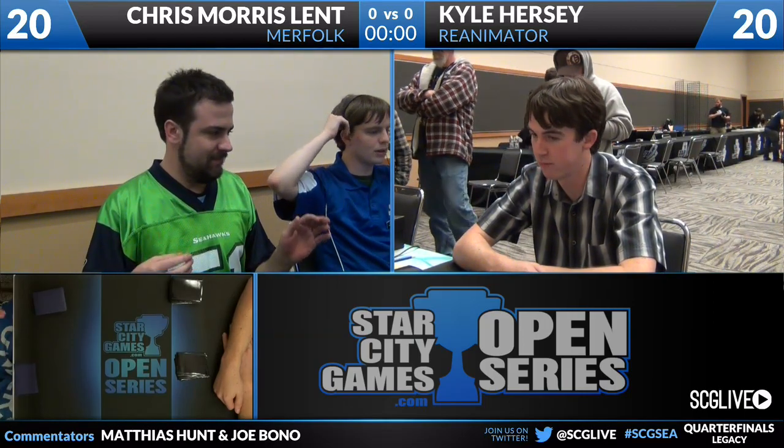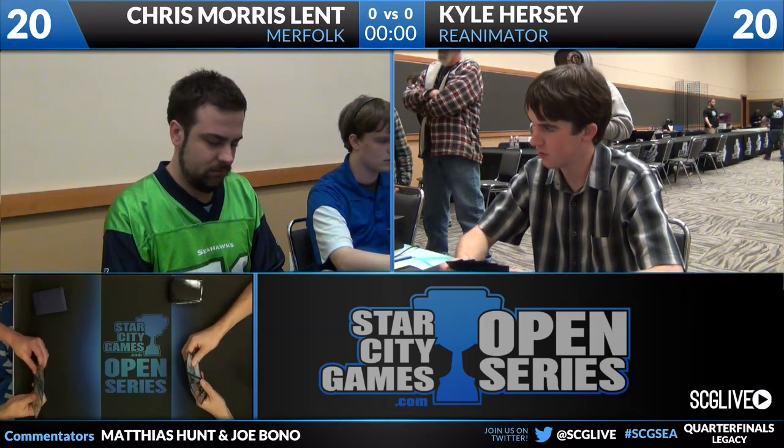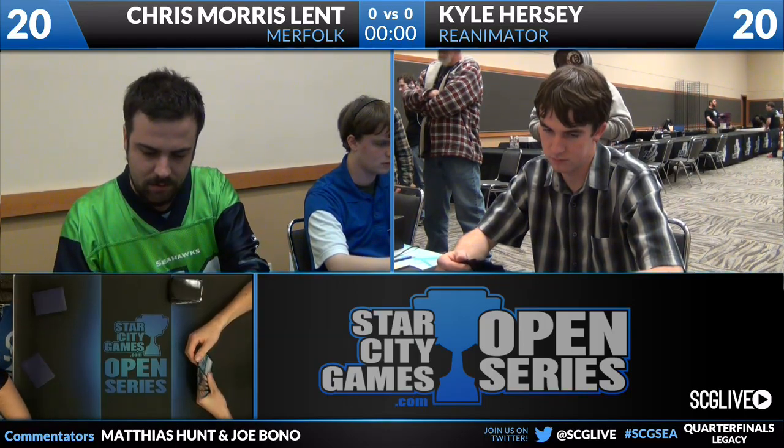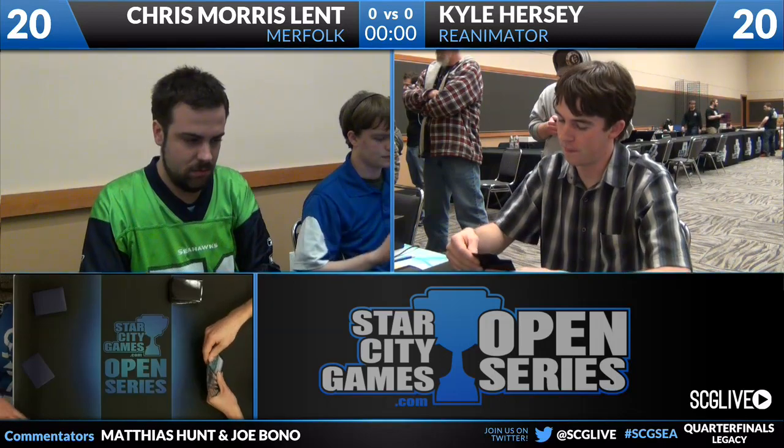He has some disruption in the form of Force of Will and Thoughtseize. The interesting thing to look at is his choice in creatures to reanimate. He has three Gristlebrand, which has become the creature du jour to cheat into play. But he also has an assortment of silver bullets: one Iona Shield of Emeria, one Angel of Despair, one Elesh Norn Grand Cenobite, one Djinn Kataxias Core Augur, and one Sphinx of the Steel Wind.